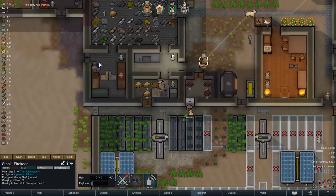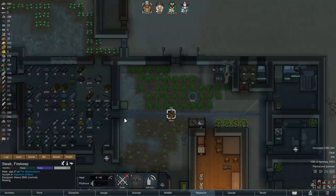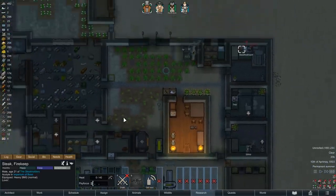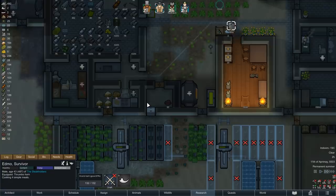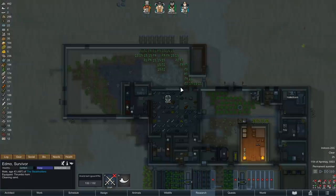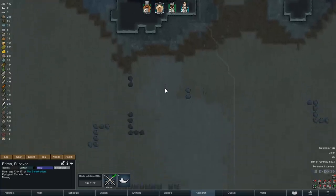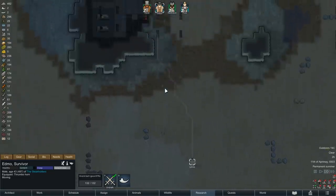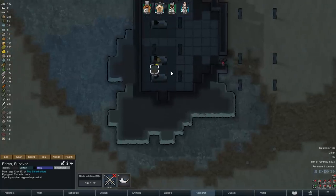After a few hours the party then comes to an end, and food production and research continue, and eventually night sets across the desert. It is barely 2am and we are going on a small adventure. You might remember back when we opened up this ancient danger up here, we found a couple of cryptosleep caskets, and so far we have not opened them yet. So with a shield belt and the cover of night, let's see what Edmo can find.